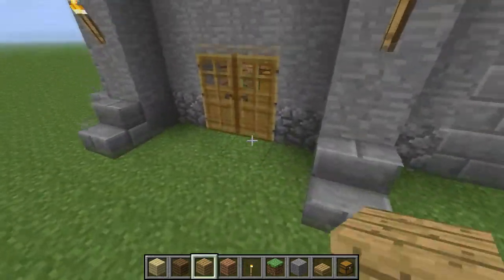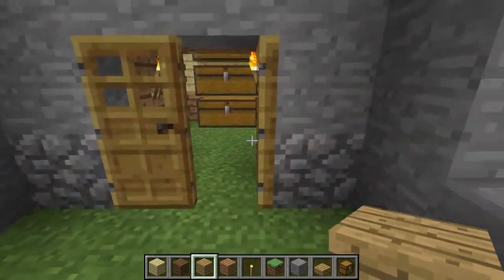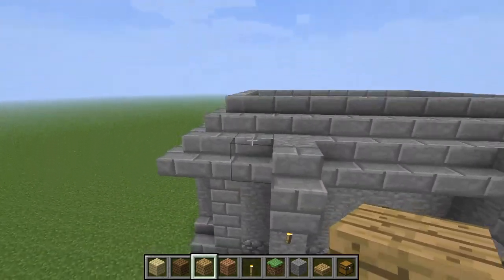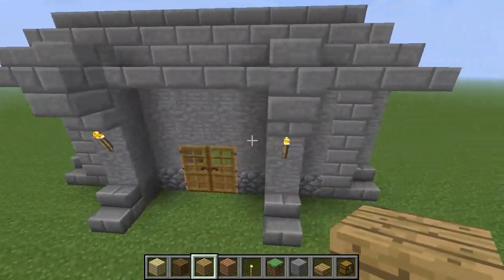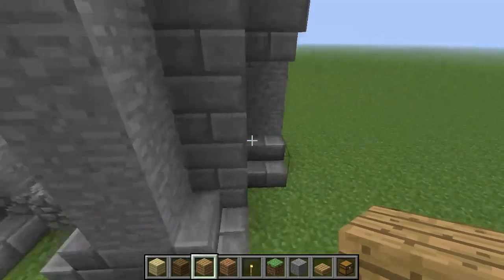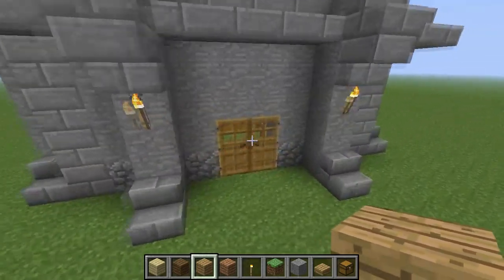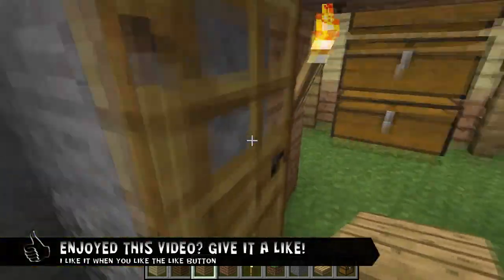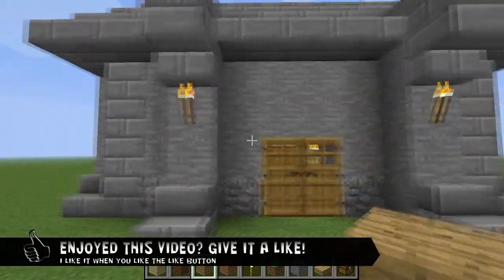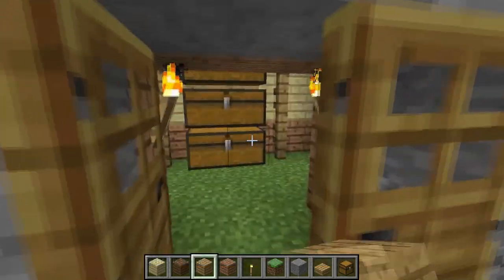That's about it for today. The main point I was trying to get across about walls is that you need detail and depth — that usually makes your walls a lot nicer. I hope you guys all enjoyed. Hopefully you found this useful. Make sure to give a like if you did, and I'll see you guys next episode.